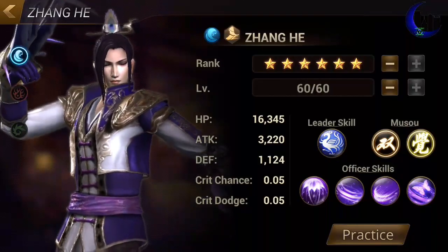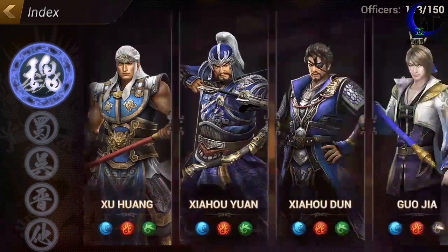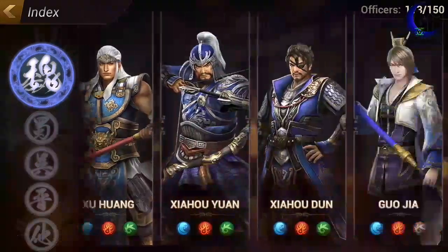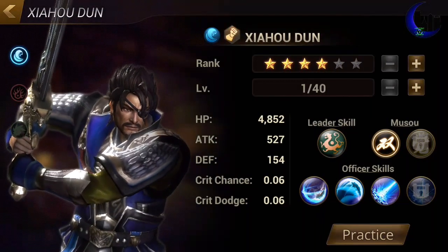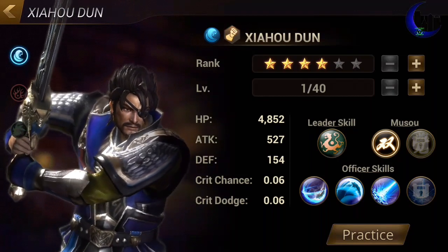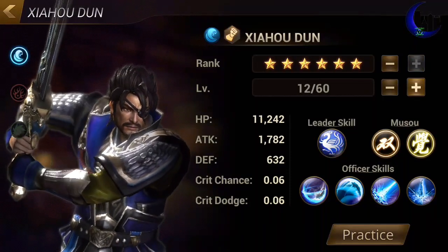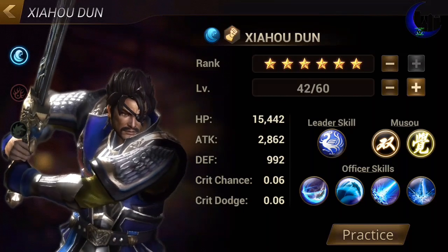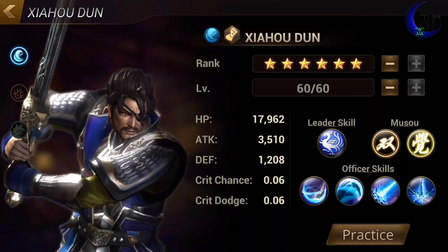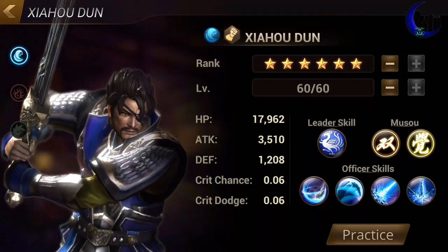And then you have a natural 4-star, who will be stronger. If you take a natural 4-star — okay, this guy's a natural 4-star — this will be a gold background natural 4-star. Max him out. Alright, maxed out: 17,000, 3,000, 5,000, 1,000 — okay, he's almost 18,000.